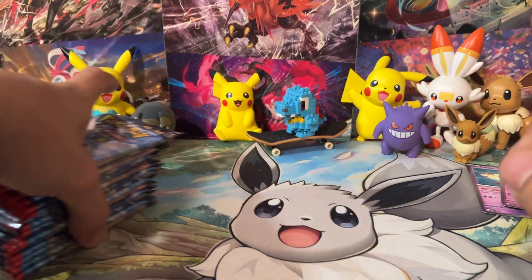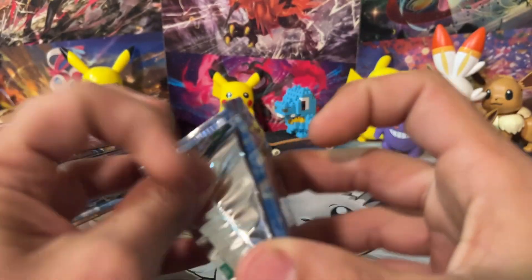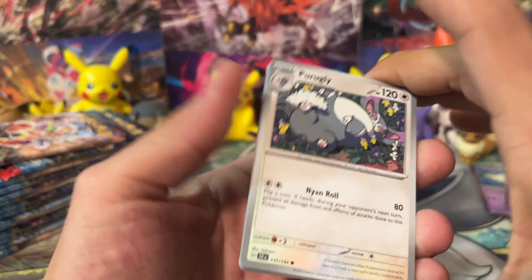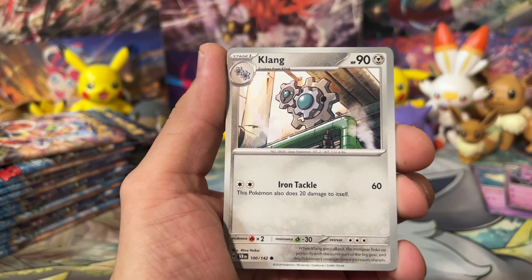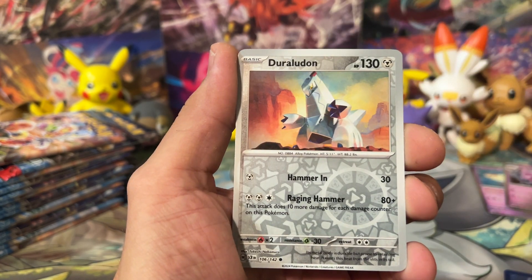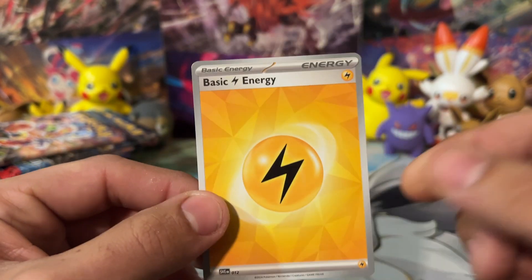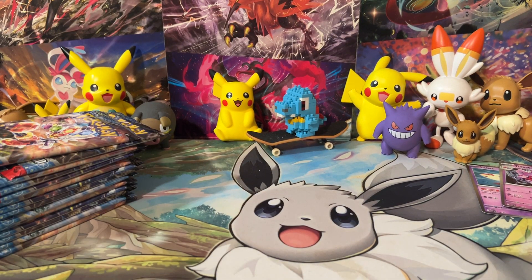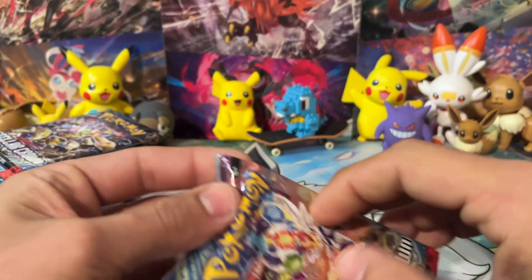Let's get into our packs — we've got 15 packs here to get through. That should be plenty enough to get something good. We've got to pull one Illustration Rare, maybe a Special Illustration Rare — ooh, now that would be sick. Here's a code card for you guys. Let me know what you're getting from the code cards. We got Perugly to start, a Fido. I really like the Doxbun — the Doxbun Special Illustration Rare is really cool in my opinion. We've got Marowak, Duraludon, and a Rhyperior. Now, these new energies are also really cool if you guys haven't seen them yet. I'm really hoping they make a holographic or reverse holo version — it's almost like a cracked ice thing, meant to look like the stellar gems.